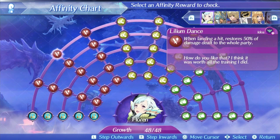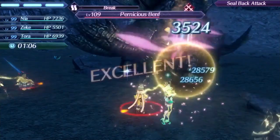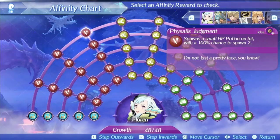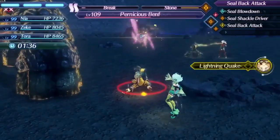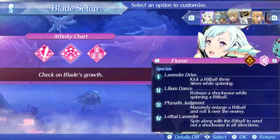Florin's level 3 special is Fissilus Judgment. This is another ether-based special of average speed. It has a 25% critical hit modifier and a pretty strong damage ratio of 550 at level 1, 750 at level 5, and 782 at max affinity, which is higher than you might expect. It also has a decent area of effect radius to hit multiple enemies, and the bonus effect is spawning health potions. Health potion spawning isn't the most useful, but it is still something. Florin's level 4 special is Lethal Lavender, a typical level 4 with a damage ratio of 1000 and a bonus effect that restores 50% of the damage dealt to the entire party, making it a good emergency healing option. It has a 20% critical hit modifier, and you can also use it to set up fusion combos, which might be one of the best things to do with Florin. All around, Florin's specials are pretty mediocre, but you can heal with them, making them okay options for his class.